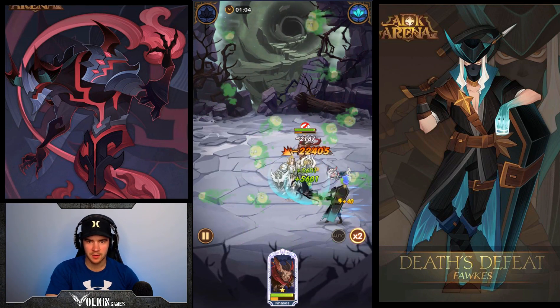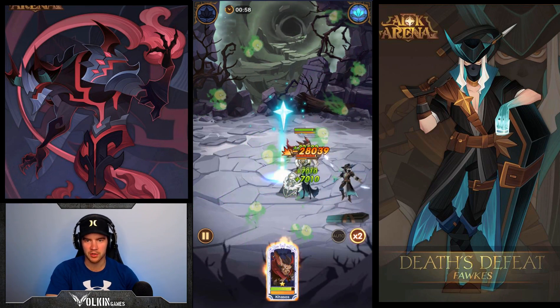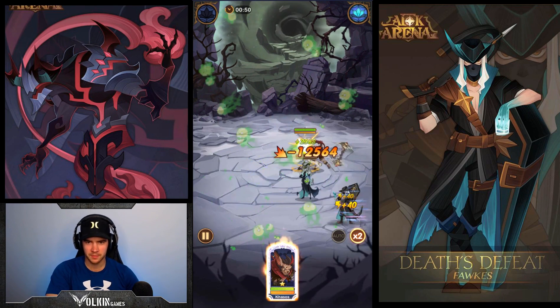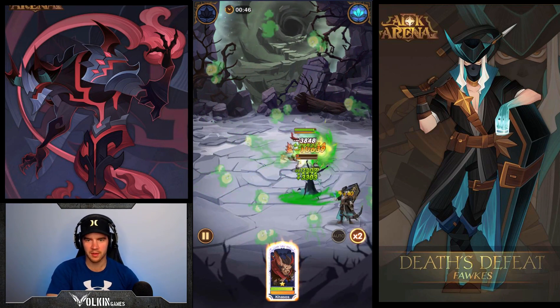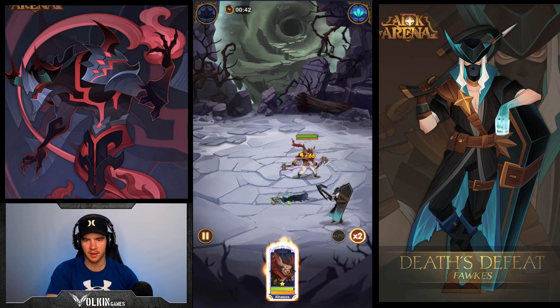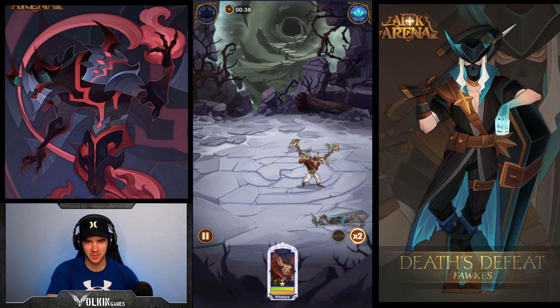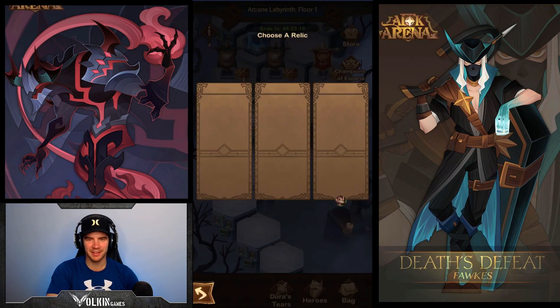Now we're going to have to jump — now we should be good. We should be able to outlast this Shimura, I think. There we go, got it. And we threw axes at nothing — perfect. Next one. We'll have to take that one because we are getting some horrible relics at the moment.